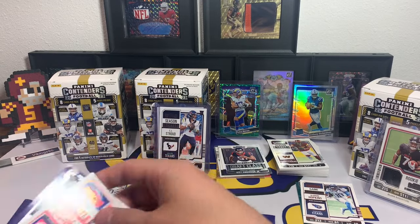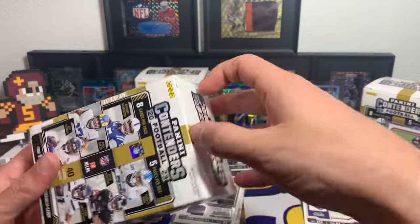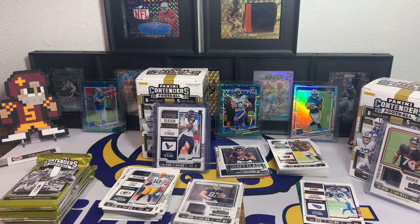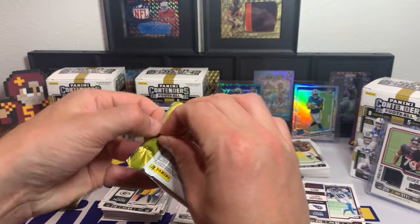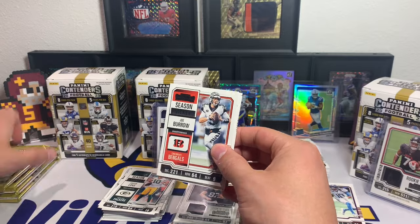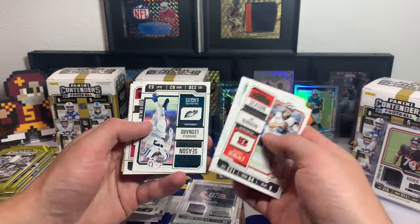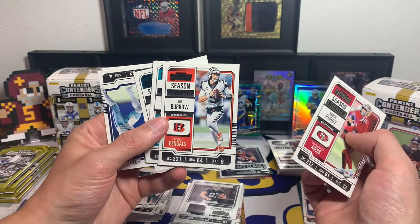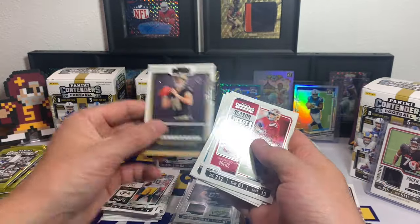We got that Michael Mayer Rookie Ticket and we are now on our last blaster box hunting for our first autograph, which we have not found yet. So far if you can get the middle box with the rookie season ticket cards, I think you're doing okay. Some star rookies: Joe Burrow, Jalen Waddle, Desmond Ritter, Shaq Leonard. Brock Purdy — that's sweet. Dak Prescott, Von Miller, and Jake Haener Round Four Pick 25.